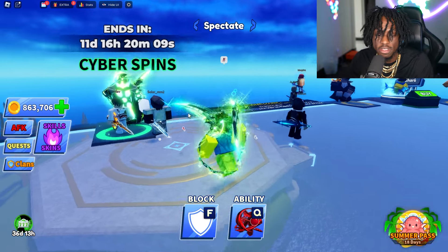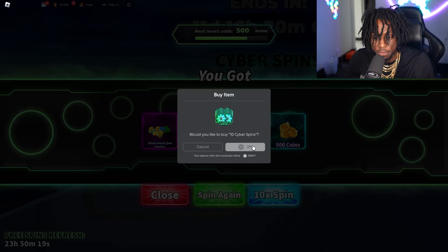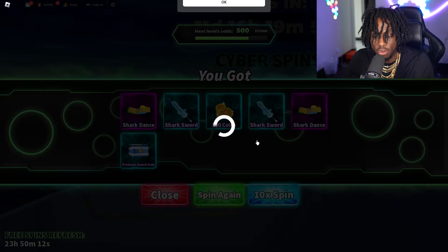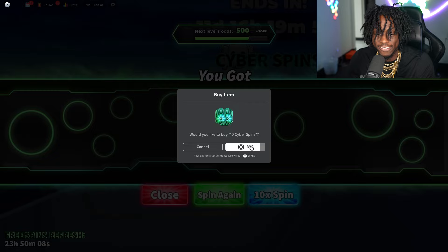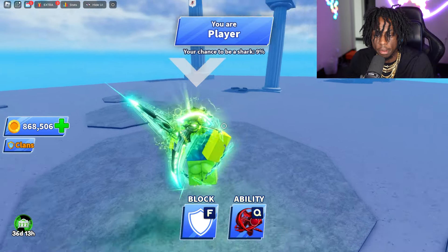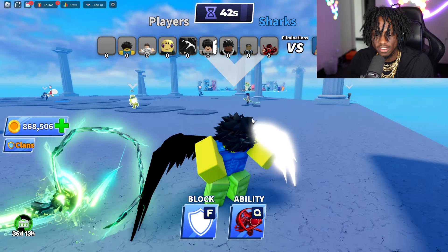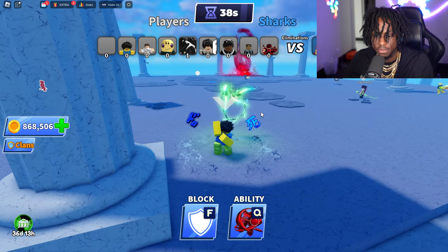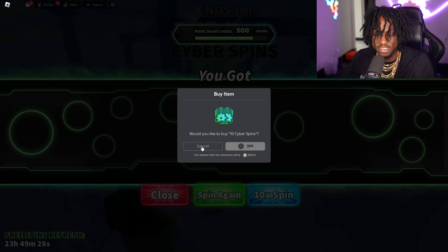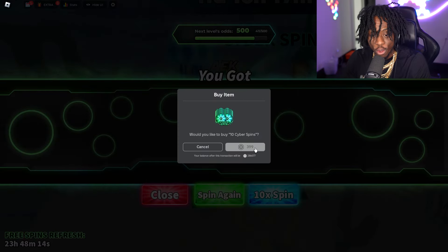Trust me, I did not lose right there - the game lagged and glitched out. We got 15 more spins and then we unlock the full package. We're down like 30k robux - how much money is that? Let's keep spinning. We're playing sharks and minnows - I'm a player. Look how drippy these swords look! The shark lost instantly. We're less than 10 spins away from the full complete dual sickle animation!